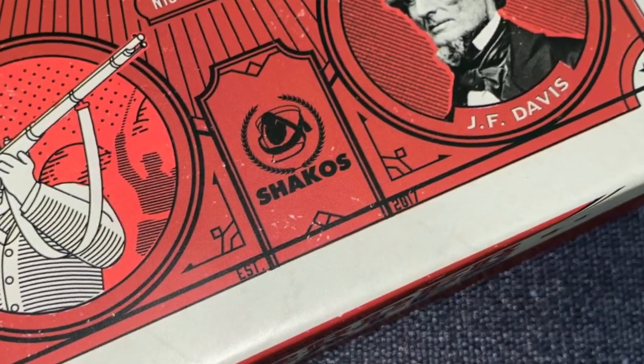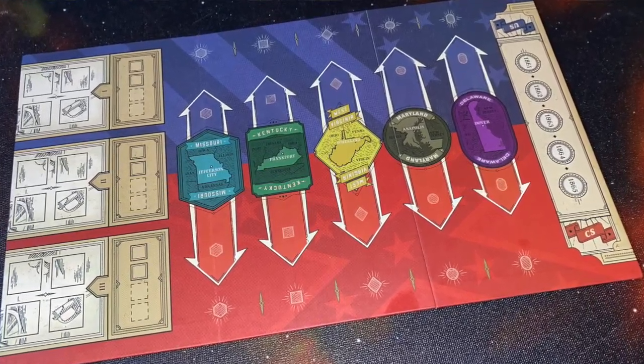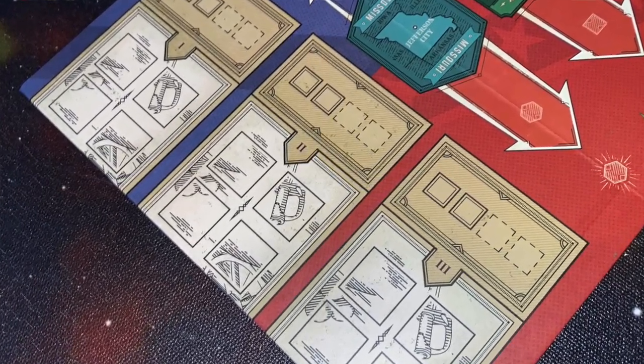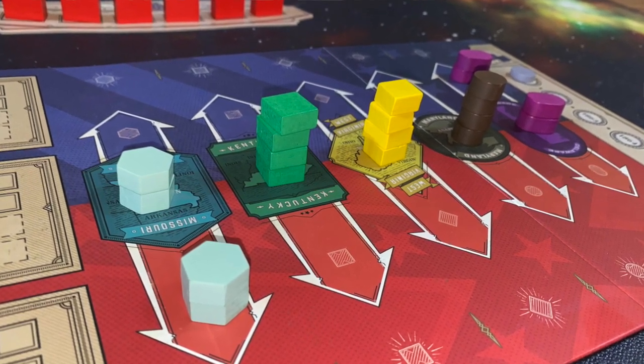In Border States from Shackos, two players take on the roles of either the Confederacy or the Union as they attempt to dominate the border states of Delaware, Maryland, West Virginia, Kentucky, and Missouri. The game board consists of a series of tracks representing those different states, and you'll also have spaces off to the side of the board for cards, where a lot of the fate of these states will be decided. These tracks have discs placed on them, and depending on whether they're closer to the Union side or the Confederate side, that determines who controls or influences each state.